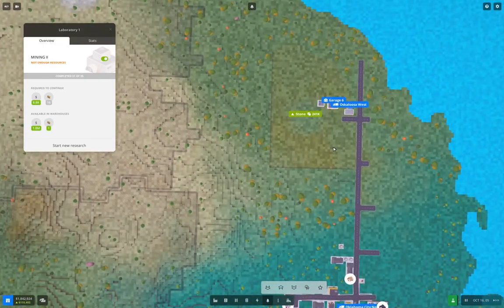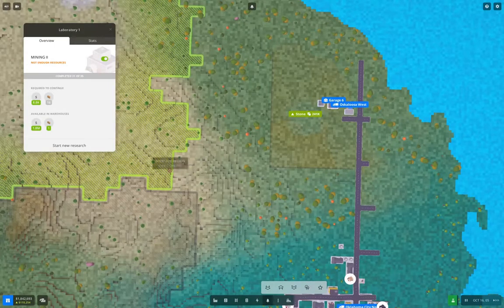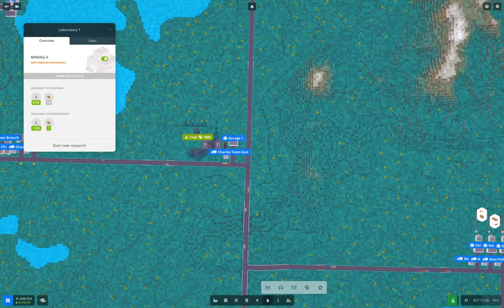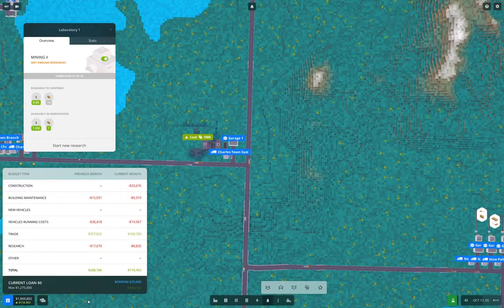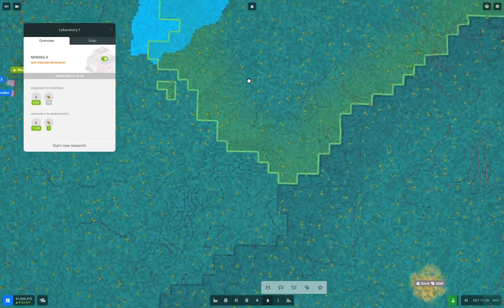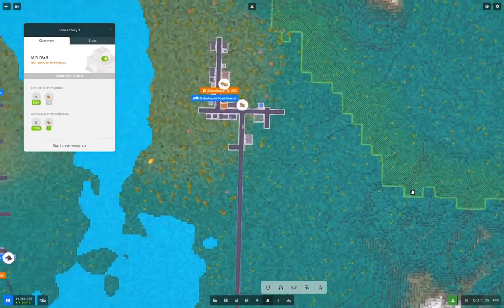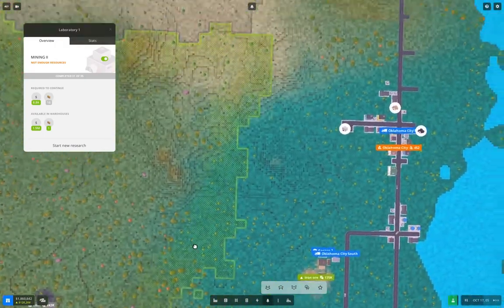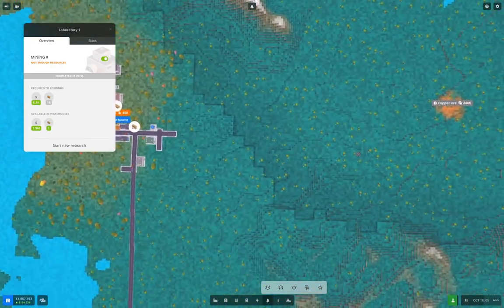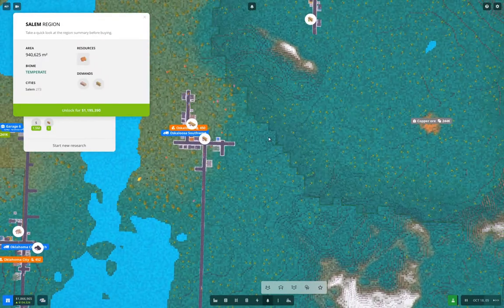We're at 31 research so we have four more rounds to do. How's the money doing? We don't have a loan right now, which is good. Now a question is which spot do I want to grab next. I'm thinking I'm going to want to grab a copper resource - we've got one up here. Salem goes for 1.2 million, which we have - I'm going to unlock that region now.